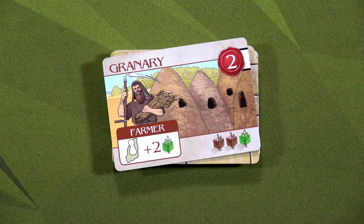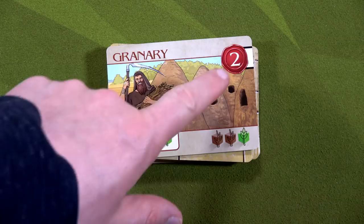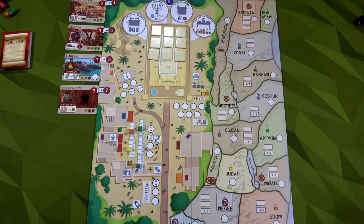One point I want to clarify: the building sitting on top of the building deck can be purchased. However, you'll only get the favor value shown on the right — you won't get any additional bonus from the board itself.